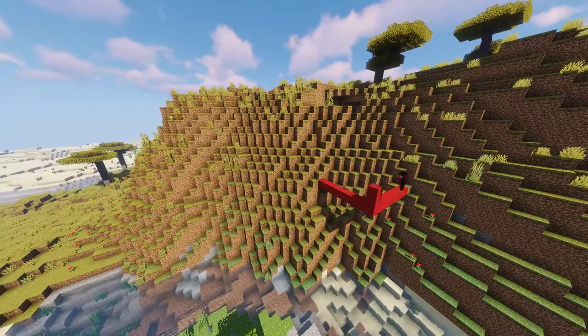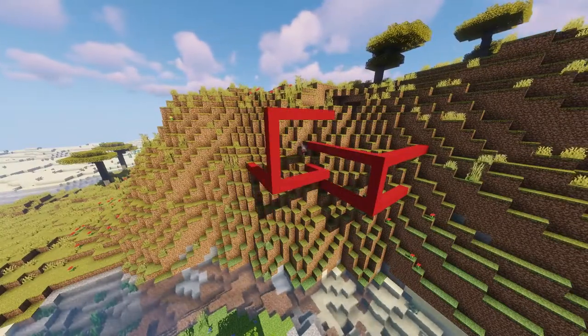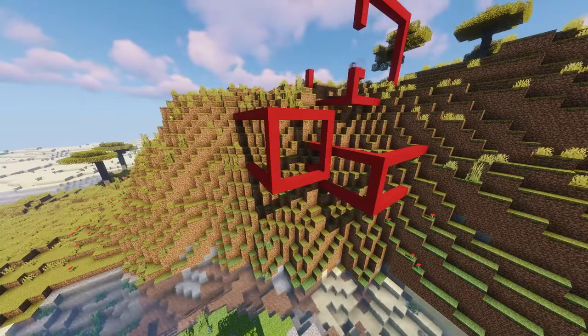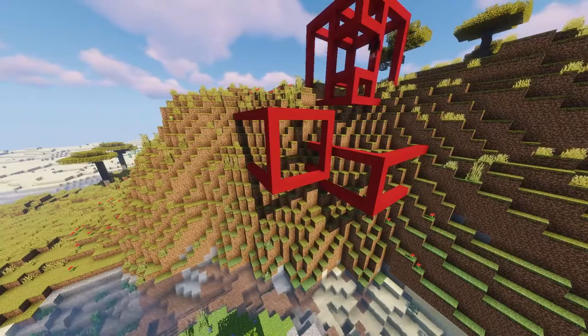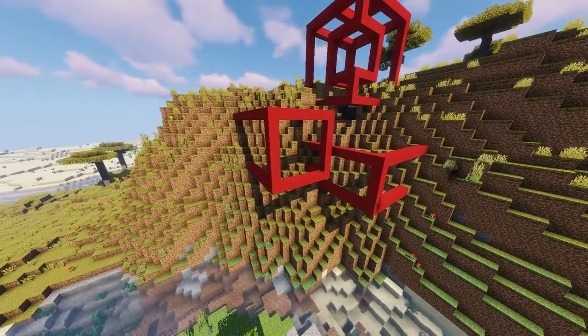My best advice is to wireframe out your build using something like concrete or dirt to create the basic shape, then go in and fill it out with full blocks. It's okay if it looks like crap right now because you're gonna go in and add all of your details — your stairs, walls, slabs, texturization, and all those beautiful things are gonna turn your build from a weird hunk into something amazing.